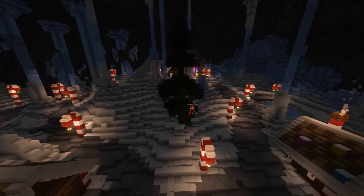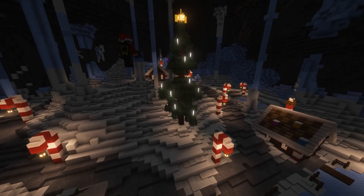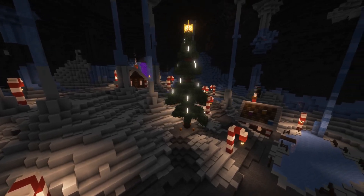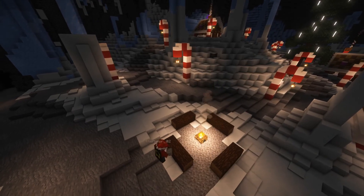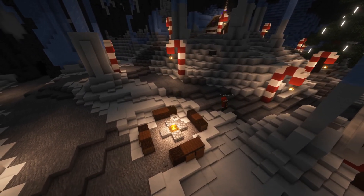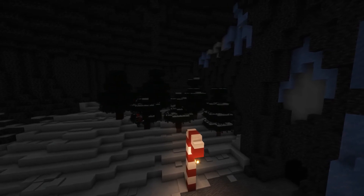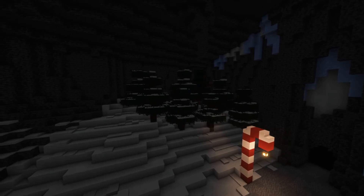I added a waterfall — well, not a waterfall but an icefall. Then a Christmas tree right in the middle, using end rods as lights with a star on top, connected to the path. I found some custom heads for presents, and added a small fireplace to fill in some leftover spots. I also added some snow-covered trees.